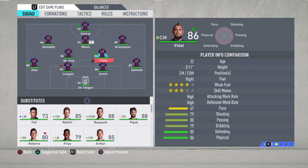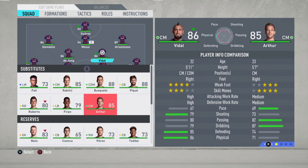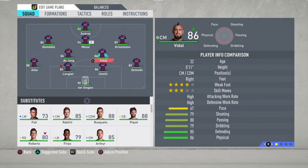I prefer Vidal over Arthur, Busquets, or Rakitic because of the pace. He doesn't have better pace than Arthur, but he's way better at defending and physicality. Your couple of midfielders are the most important part of your team — they literally are the heart of it, so you need a good pair. Because Vidal has a high/high work rate, he will stay defending, stay in the middle. And De Jong, being high/medium, will also stay — and sometimes one of them will go up, but not both at the same time.